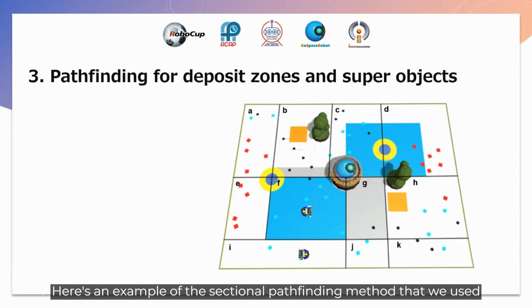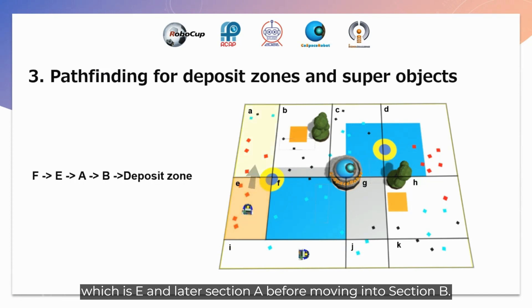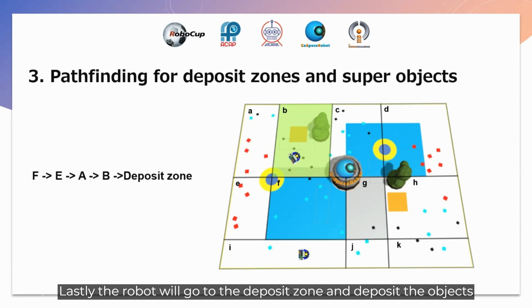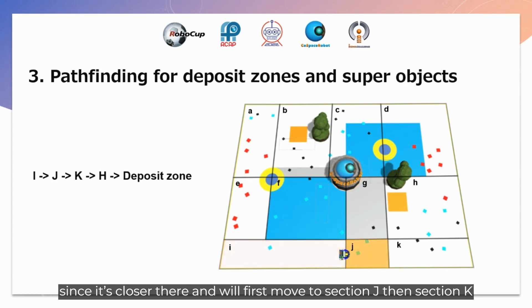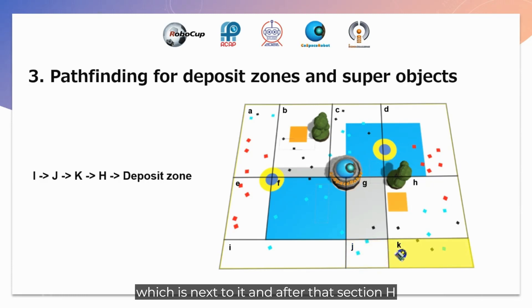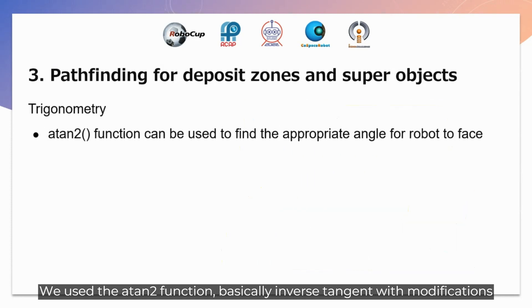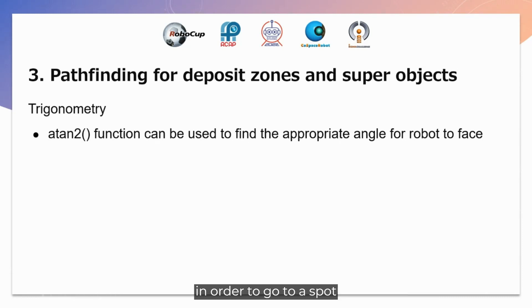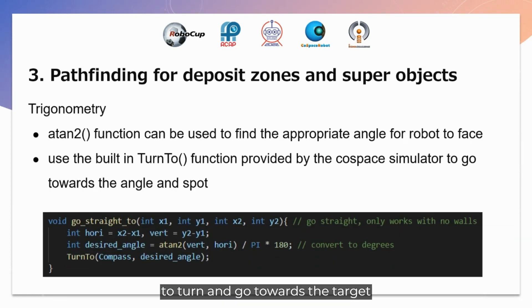Here's an example of the sectional pathfinding method. If a fully loaded robot is at section F, it will first go to section E, then section A, before moving to section B, and lastly to the deposit zone. Another example: if the robot is at section I, it will deposit at section H since it's closer, first moving to section J, then section K, and then section H. We use the atan2 function — essentially inverse tangent with modifications — to calculate the appropriate angle for the robot to face in order to go to the target spot.